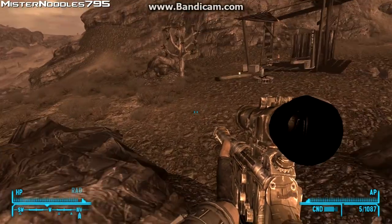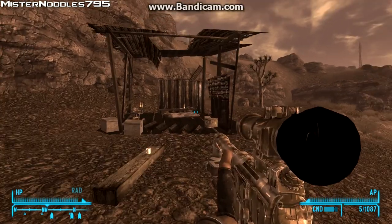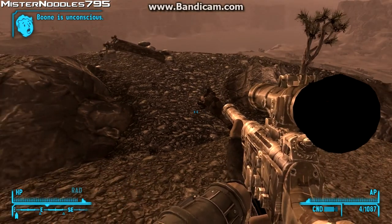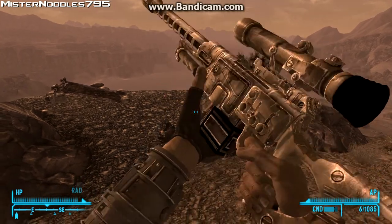So yeah, there you have it — the Gobi Campaign Scout Rifle. Like always, rate, comment, subscribe. Oh! Look at that — one hit kill to the head! So yeah, stay tuned for more Fallout New Vegas videos, cause there's more on the way!